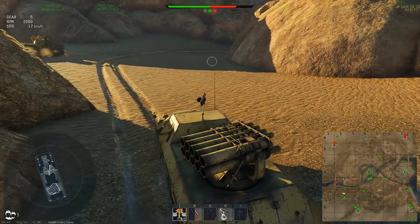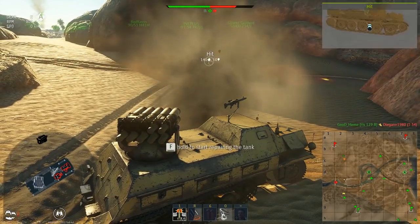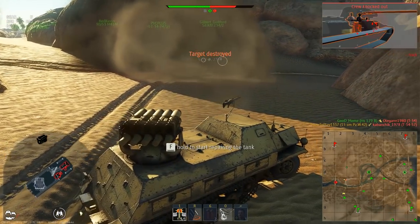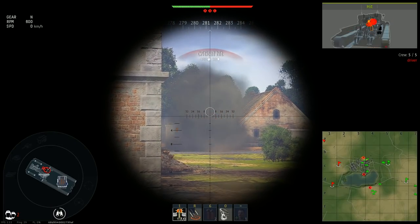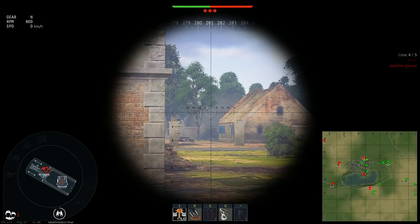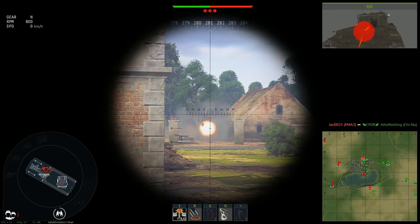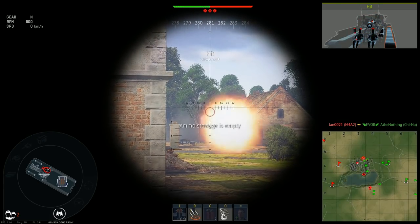If you do that, once the launcher is empty, after a quite long reload of 18 seconds, another 10 rockets will be ready. And if a full launcher sometimes is not enough to destroy one tank, you can already imagine how often you will run out of ammunition when 20 rockets is all you get for the whole battle.